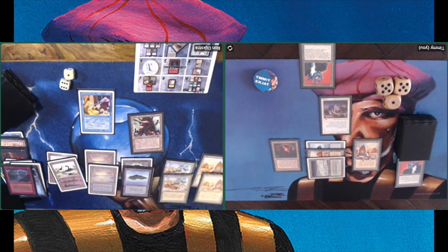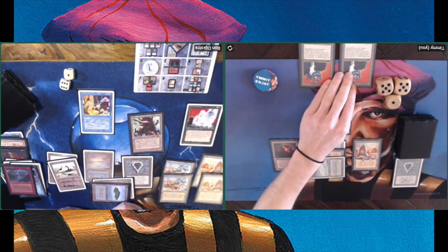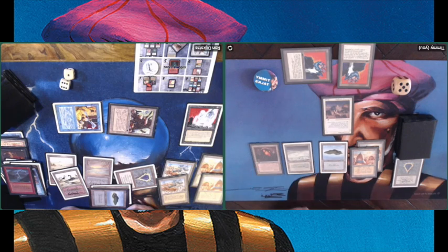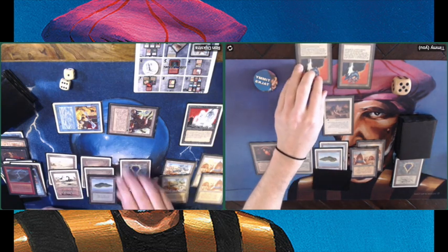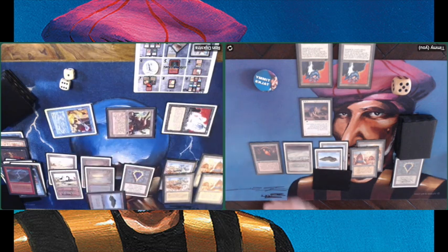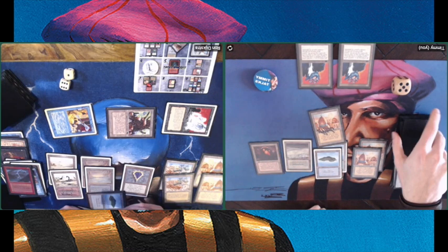I think this game got decided based on card advantage. A lot of things are happening, but it kind of felt like Ron was ahead throughout. And then — Animate Dead! Kicking me when I'm down. I was hoping to get back the Su-Chi with my Archaeologist, but that party is a no-go because he's Animating my Su-Chi. The only thing I can really hope for now is a Balance, and even with a Balance, because I have an Archaeologist, he can still keep one of his creatures. And that's game.